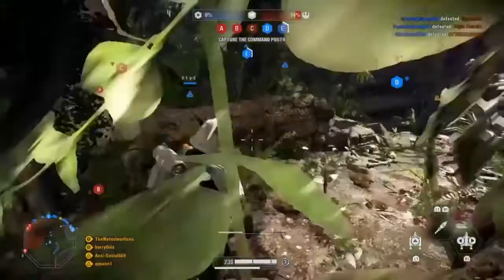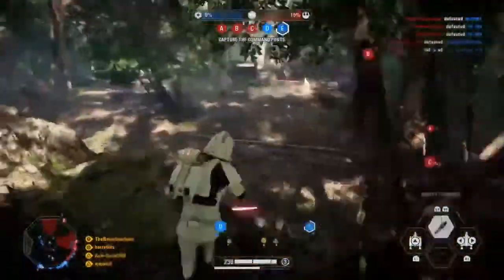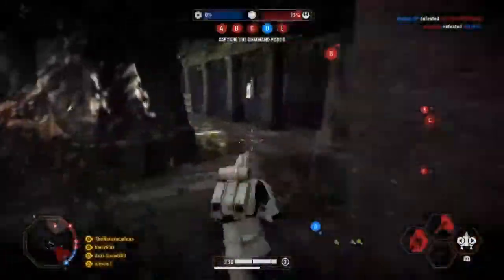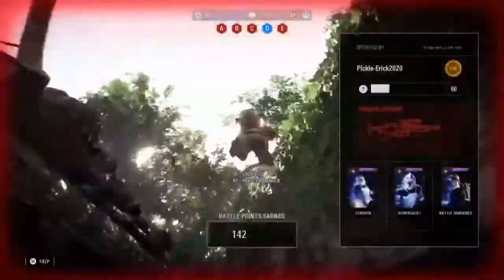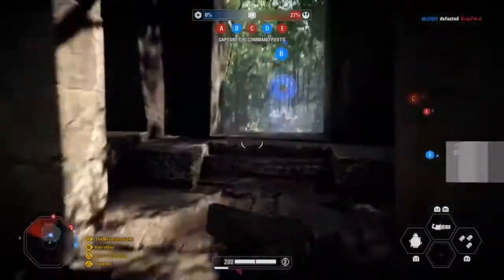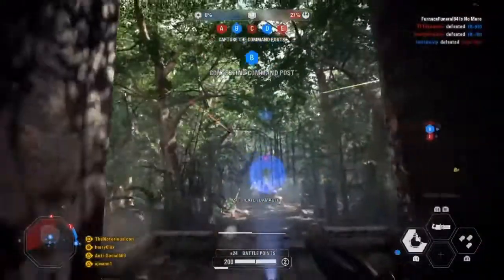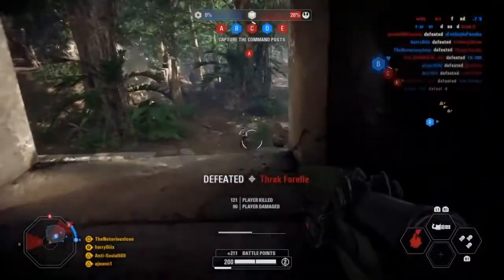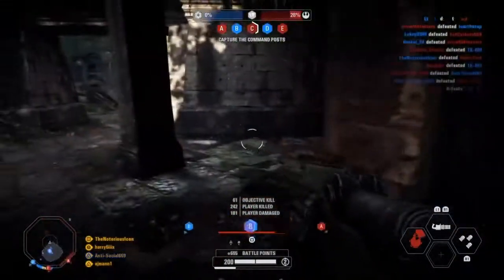Keep trying to make it towards that one objective. Especially on this map, on Indoor — if you take objective B or A, it'll make it difficult for them to advance. Because they have to go to their offside spawn, which you can't get to at all. They have to take C and spawn from there, and we're on every side from there.